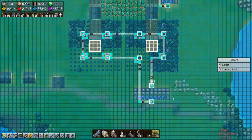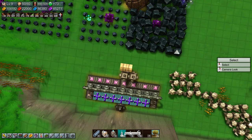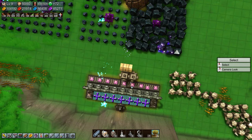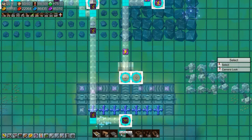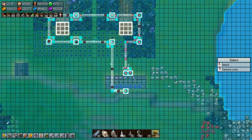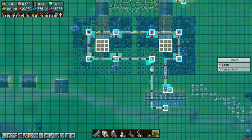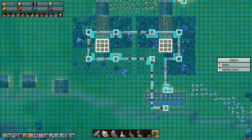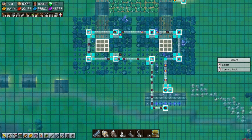What if we made dual outputs? What if we did that? Let's put a mana transmitter here as well, and then we will see - view - there. And then we just need these going like that. I think that'll help. Okay yeah let's look at that - that's much better. We're actually getting all the way right now.